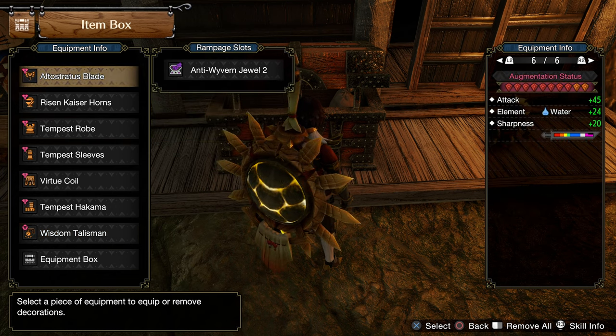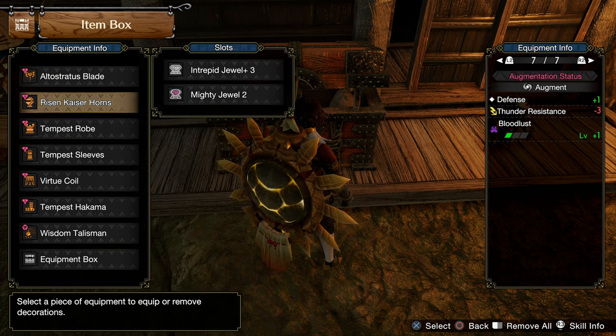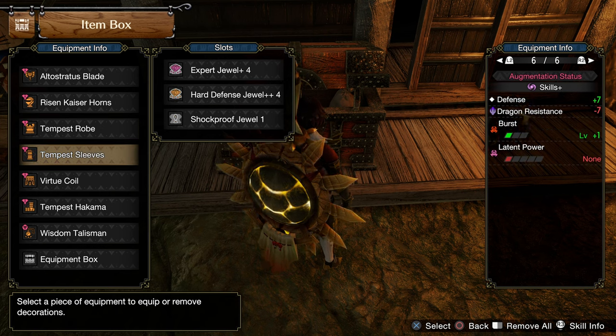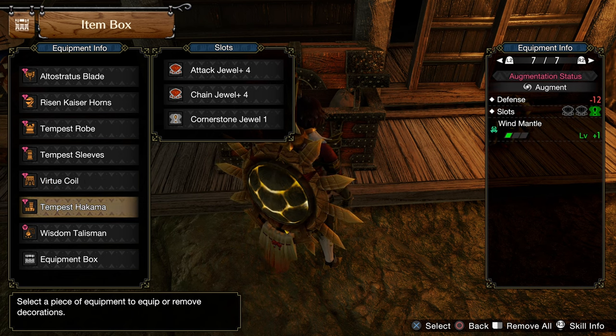For the augmentations on the weapon, we are going full attack, and the rest of the 2 slot goes to Elemental Boost. On the helmet, I have Bloodlust. On the chest, I have Defiance. On the gloves, I have Burst and Latent Power. On the waist, I have a level 3 slot upgrade and level 1 slot. And finally on the legs, I have Windmantle and another level 1 slot.